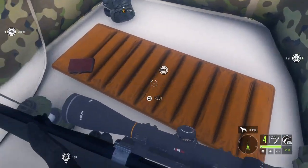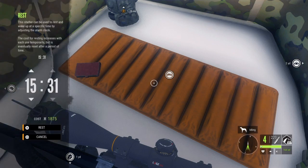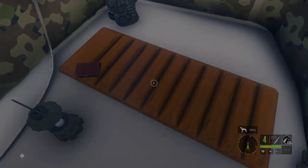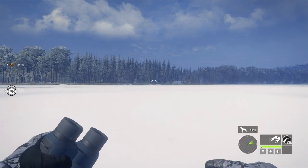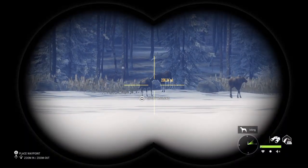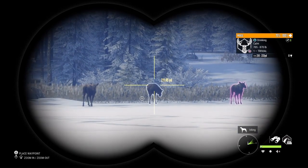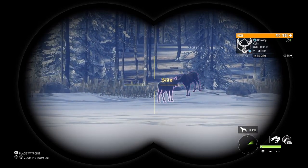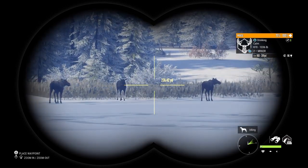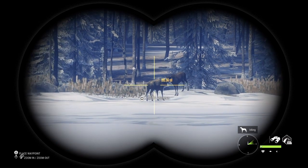We're going to advance time to the next day and force the respawn, and see if it actually respawns or if the zone shrinks down to a four. Now it's the next day. We force the respawn out, and we're going to check the herd to see if the male actually respawned. I see five moose, but one of them must be that female solo because I only see one male, which means the male I shot did get ejected out and that zone shrunk down.